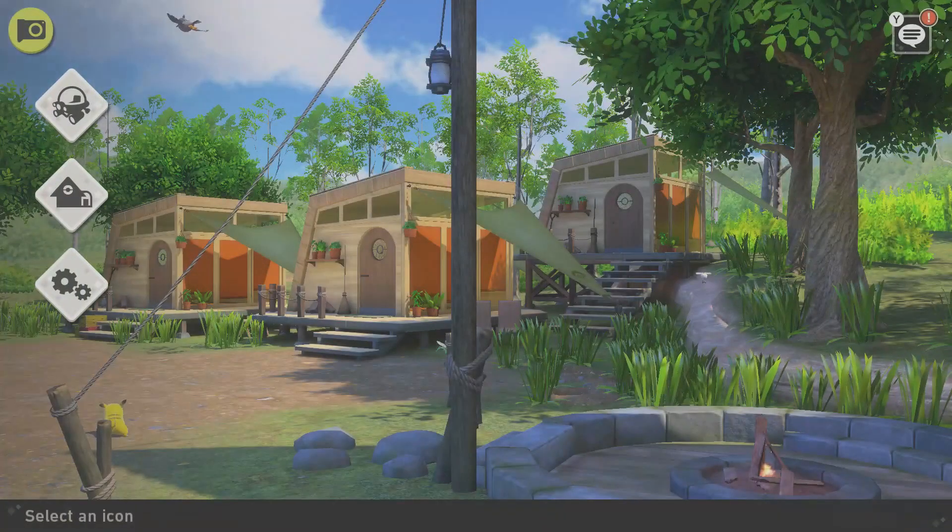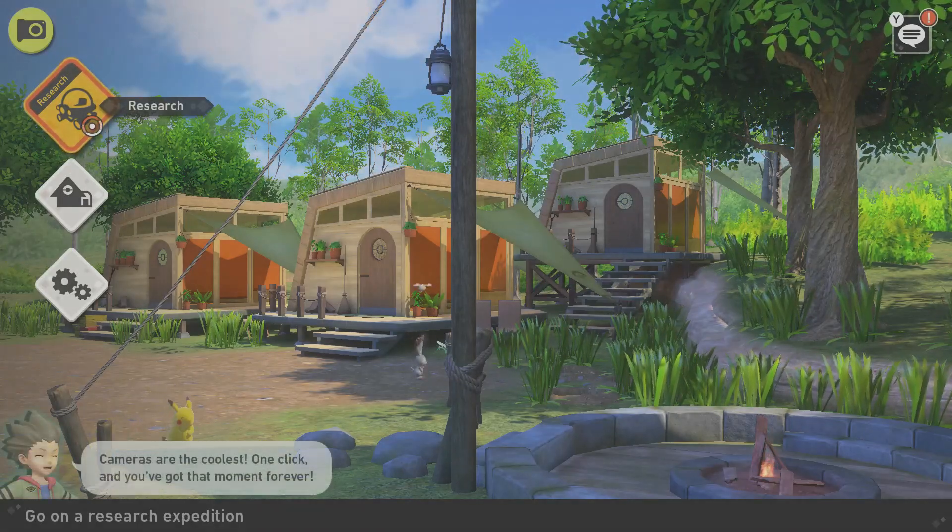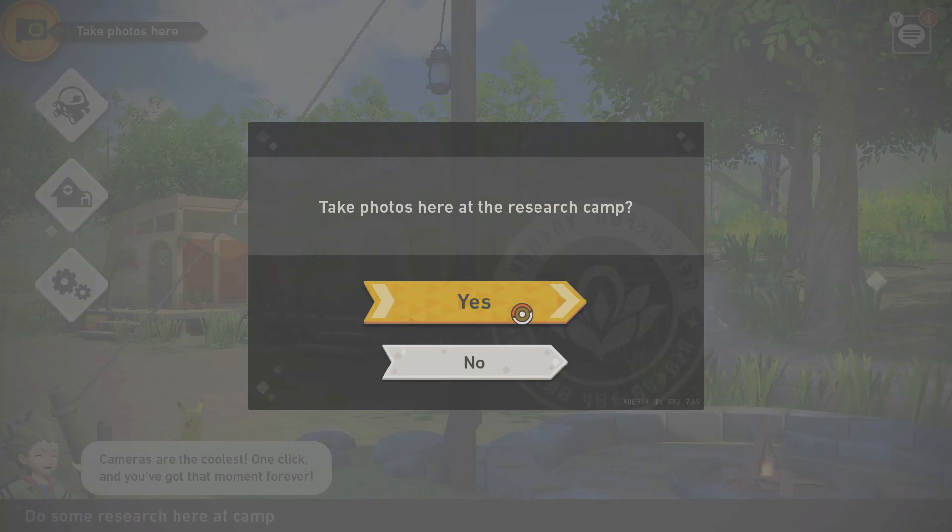Every time you go out to the world map and come back to this menu, you'll notice the main menu background changes. This is how the game indicates which route you'll be starting at when you start your research at the Research Camp. So if you start the research here with this background, this is where your research route will start.